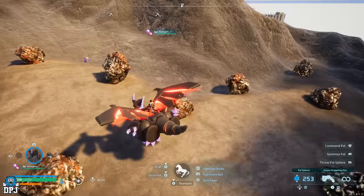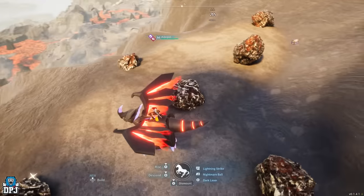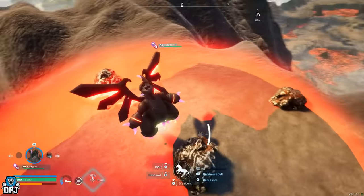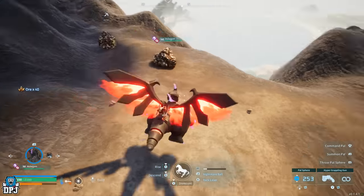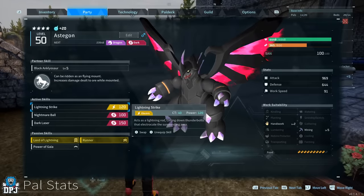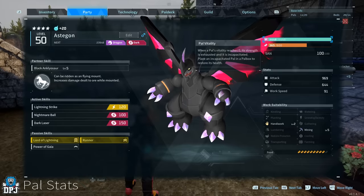From the gameplay you're seeing on screen now, it's more or less endgame only due to the power that we are using. Yes, you can get this power early on, but the saddle is required, which you won't unlock until level 47. But once you're at this level, you can take advantage of this incredible power known as Astagon — one of only two powers in the entire game with level 4 in mining.